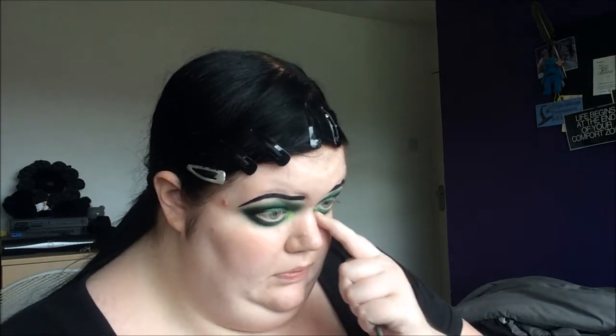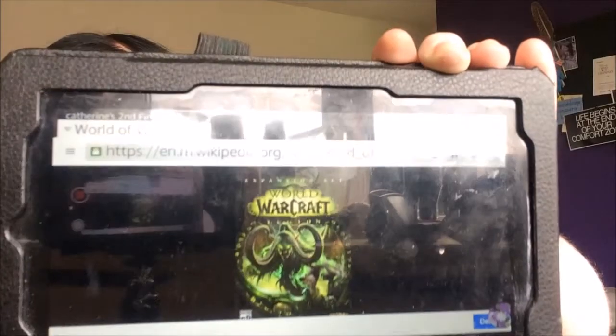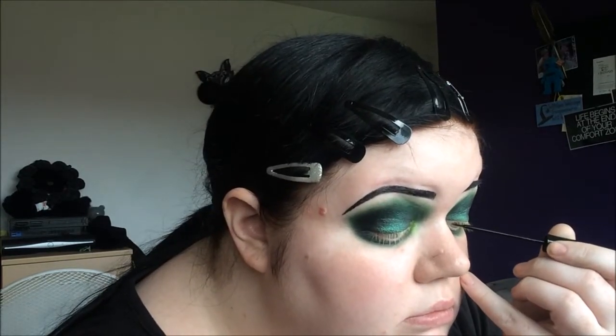I'm showing the artwork for World of Warcraft Legion on my tablet — you can see that's Illidan. You can see the Fel — some of it is very dark and some of it is very very bright, so we're bringing a bit of the bright in. Now I'm going to use the MYC liquid liner in black to do some liquid liner.